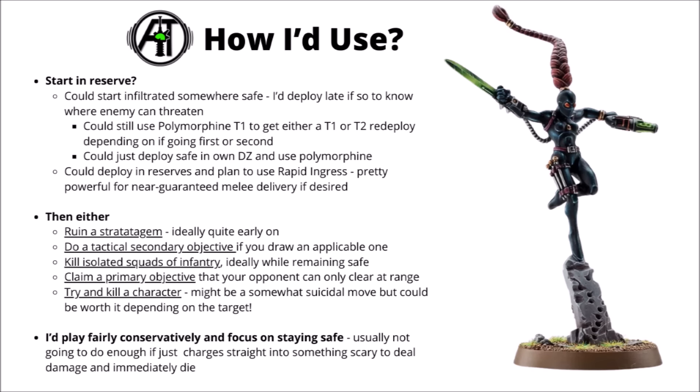Overall, between the three key things she does, the Calidus Assassin brings loads of value to the table. Most of the time I'd probably start her on the board — either infiltrating somewhere safe, or even back in the deployment zone — and then use her Polymorphine ability to disappear at the end of the opponent's first turn, ready to deep strike somewhere new. If putting her in reserves, you could use Rapid Ingress to get a near-guaranteed charge on the enemy, as Lone Operatives can't be harmed if they're greater than 12 inches away. I'd aim to use her debuffer stratagem ability early on, probably targeting the command point reroll.